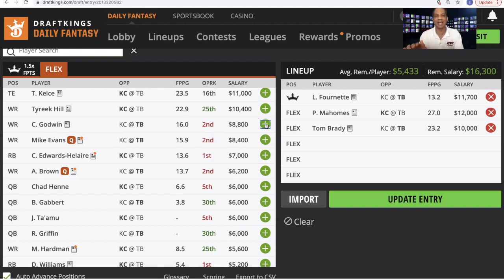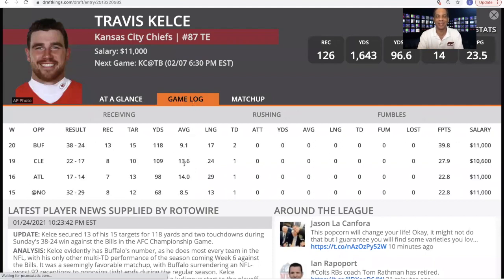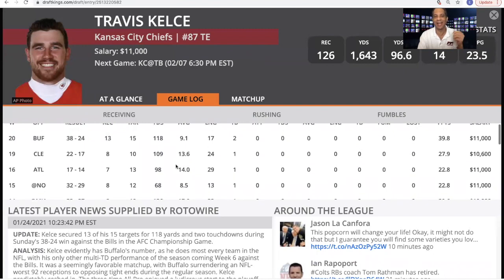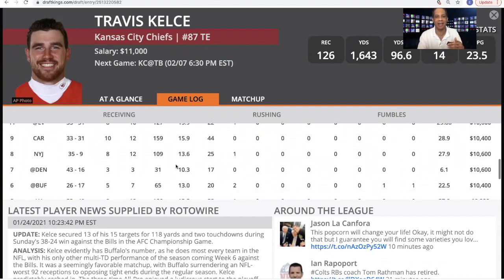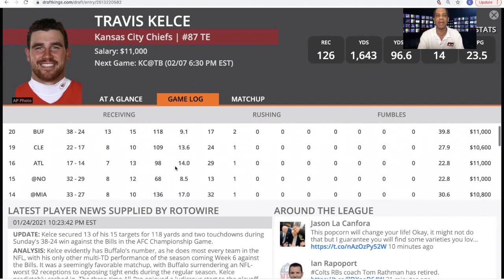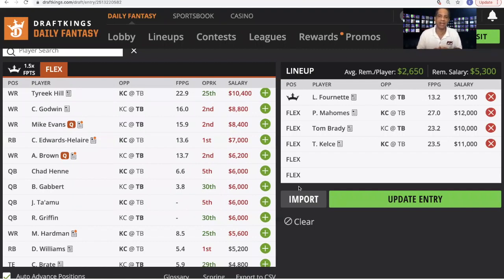Where do I go from here? I need a guy with a high floor, and you can't find someone with more of a high floor than Travis Kelce. In the last six games he's gotten double-digit targets in every one, and scored a touchdown in every one. There's no question he'll be heavily featured. If we think Mahomes is going to have a good game, Kelce will be a big part of it. You can choose Tyreek Hill over Kelce — I like Hill more for his ceiling, so spoiler alert, he'll be in my GPP lineup. But I prefer Kelce for his floor in cash games.